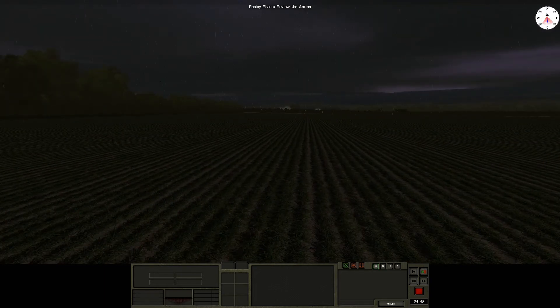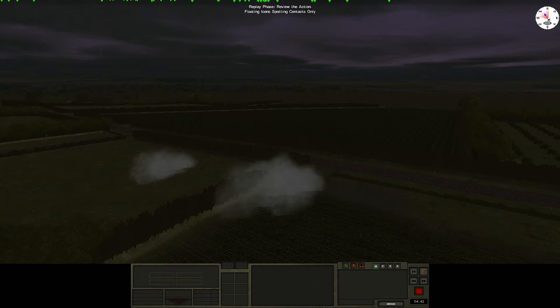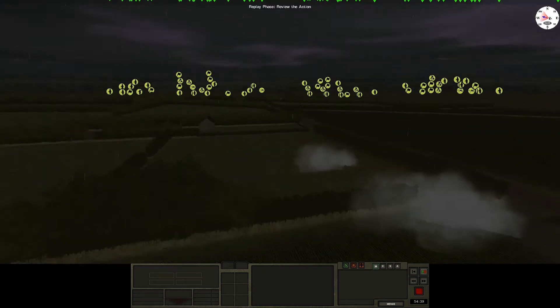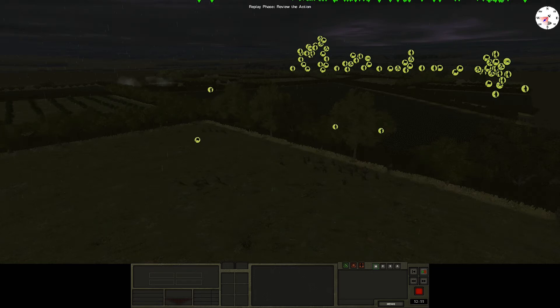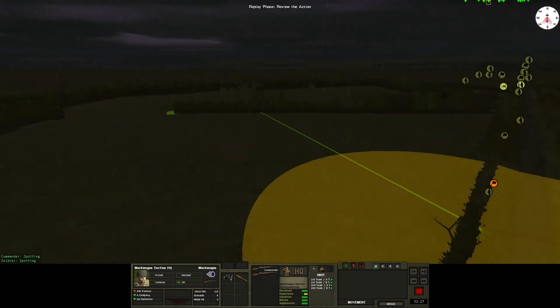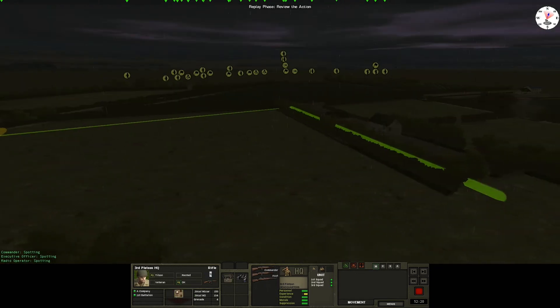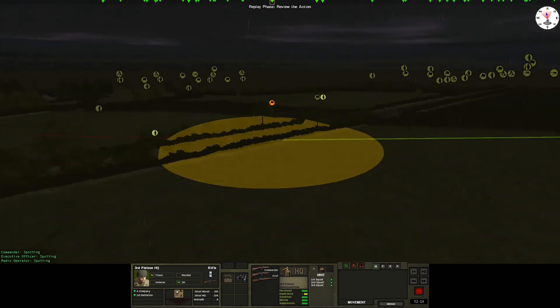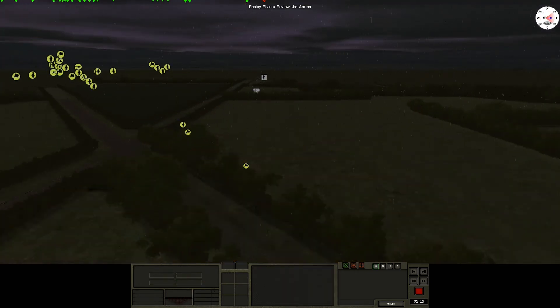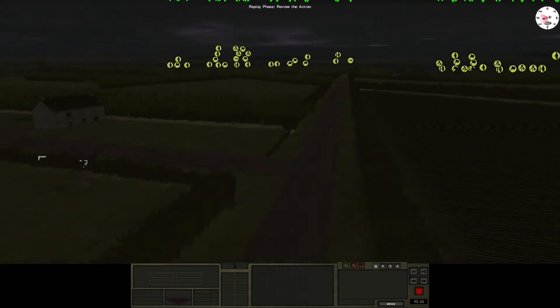On the left flank I move up to the road, keeping sections on weapons hold and pushing them up to the fence line, then using my pioneers to push and breach. This is where I see my first enemy activity — he's breached some hedgerow, not quite sure why. I start moving a platoon on the left with MMGs coming up to support, and on the right flank I start calling in mortar strikes on where I think his primary defense positions will be — across by the barn and along his expected defensive line.